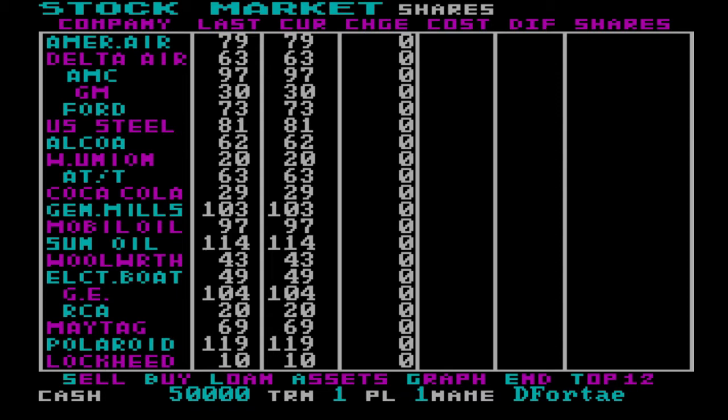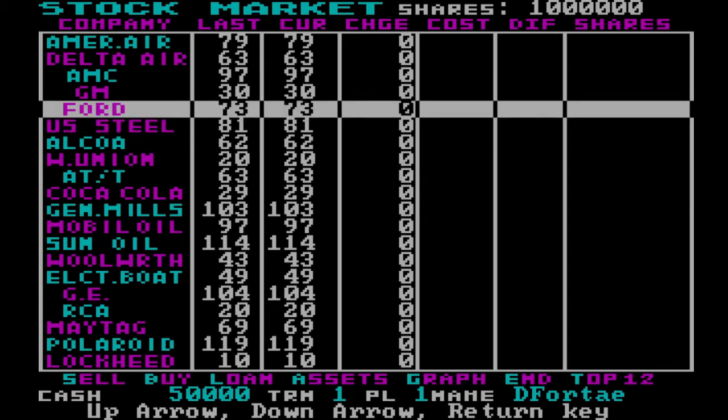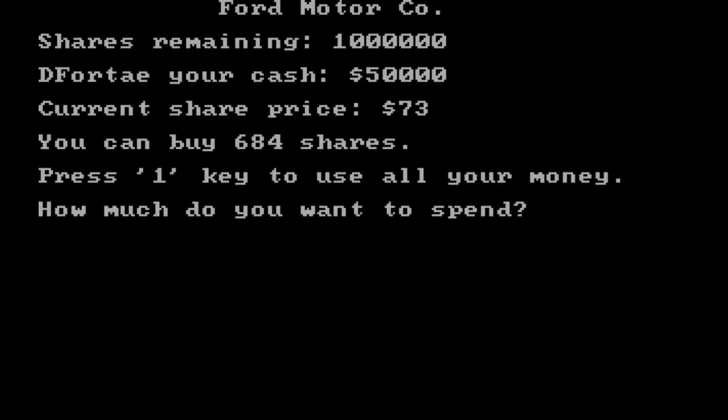You can see toward the bottom that there are certain characters that are lighter in color, like the S in Sell and the B in Buy. Those are the hotkeys for the various menu actions you can perform. Here we're going to be purchasing some stocks of the Ford Motor Company. It is a little strange that you don't put the number of shares you want to buy — you type in the amount of money you want to spend. You can also press 1 just to spend all your money and buy as many shares as you can.